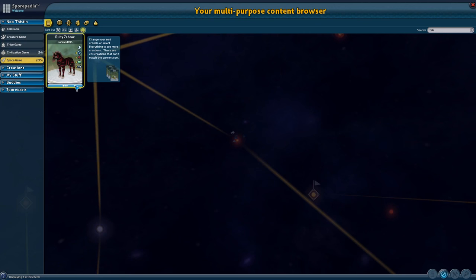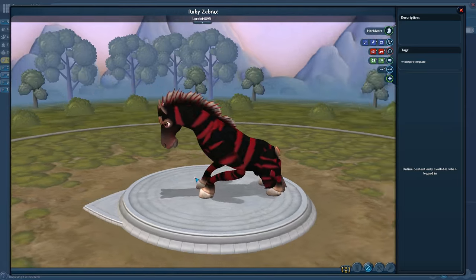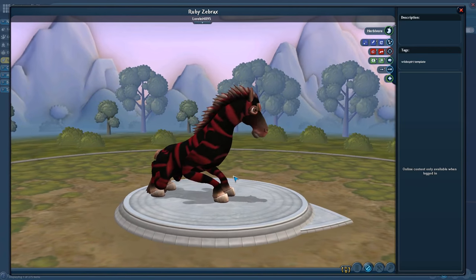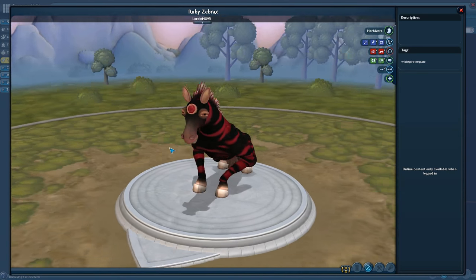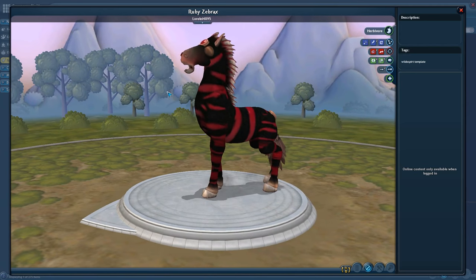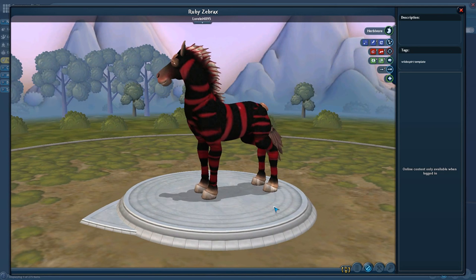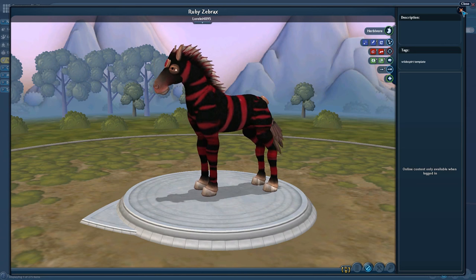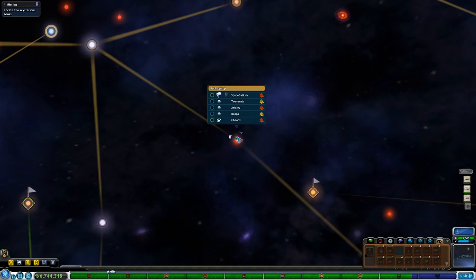Oh, it's the ruby zebrax! Isn't he so cool? He almost looks like the joke about unicorns with rainbows — this guy would be associated with rubies. The ruby zebrax and rubies. I think this is another really cool creature that the Leoplie would keep running in wild herds as kind of pets or decorative animals — kind of the way people let peacocks stroll across their lawns. That's what the ruby zebrax would be like for the Leoplie.